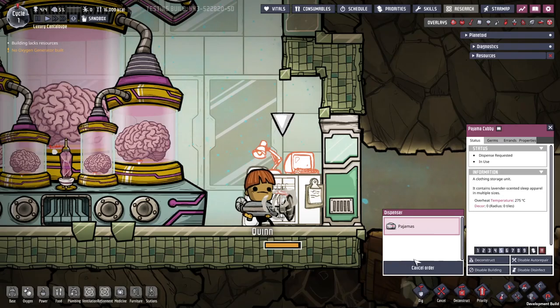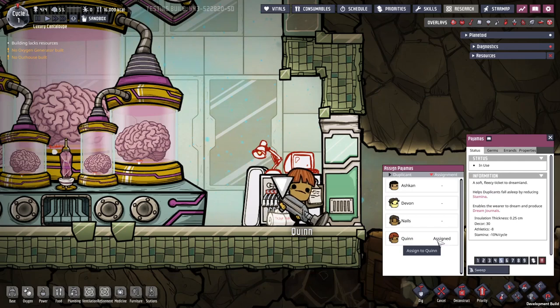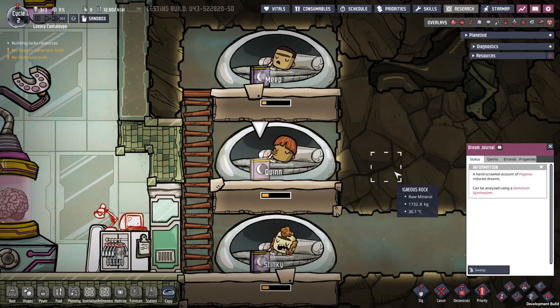Firstly, there is the Pajama Cubby, which can endlessly dispense pyjamas. These are obviously clothing, but reduce athletics by 8, and drain stamina at a rate of 10% per cycle. What they also give is the ability to generate dream journals when sleeping. A dupe will need to sleep for a total of 300 seconds to make one journal, which is four cycles if you have the default three schedule slots of sleep.